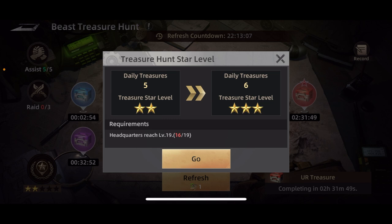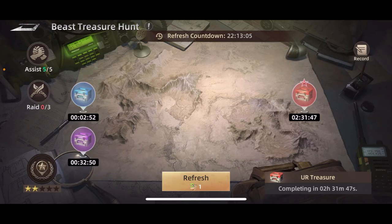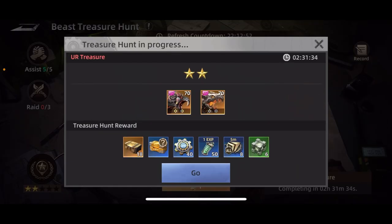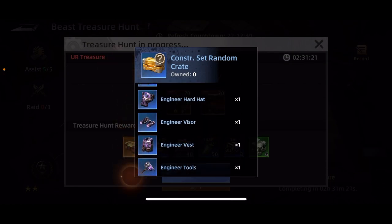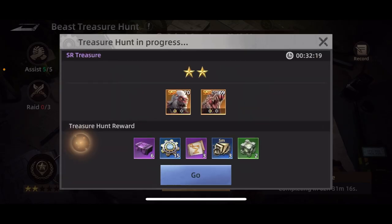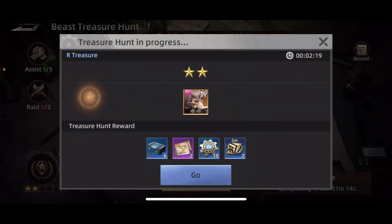You want to keep an eye on that just so you can get extra rewards. For the treasures, you have different rarities: you've got blue, you've got purple, you've got red, and I'm assuming gold although I've never actually seen one. They'll have different requirements — the red ones typically are going to require two orange and high level creatures to complete them, but the rewards are significantly better.